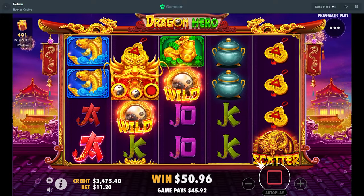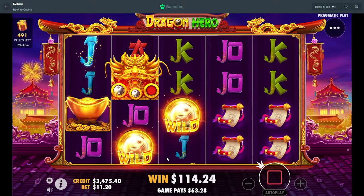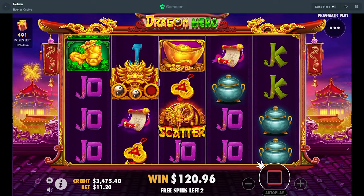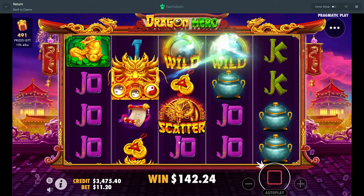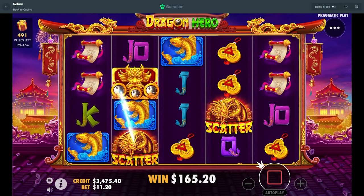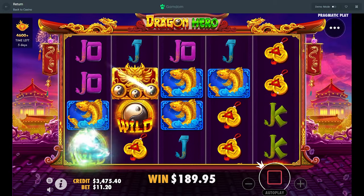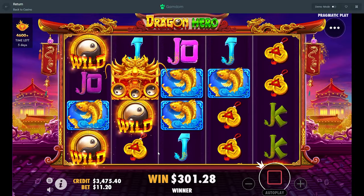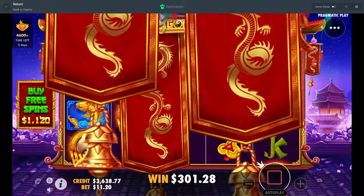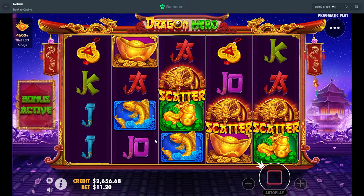Yeah, give us this dragon now and we could get some money — nope. Rough first one on this bet size, don't like that. Just a wasted scatter. Finish the line, give us some extra money — only would have been a little bit but better than nothing. That was not good — 300 bucks.